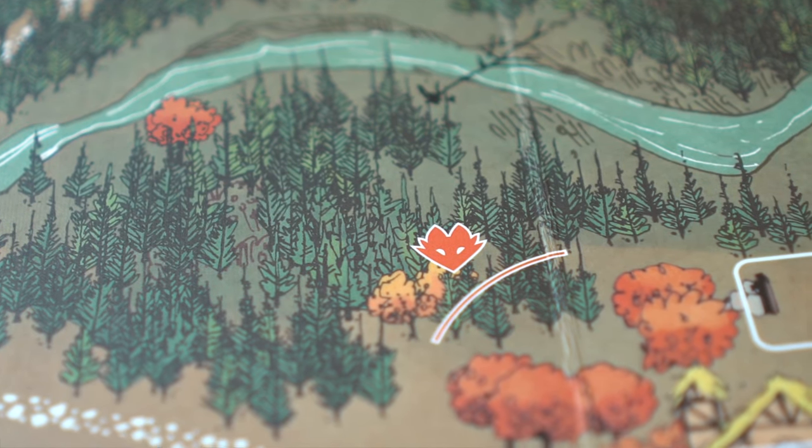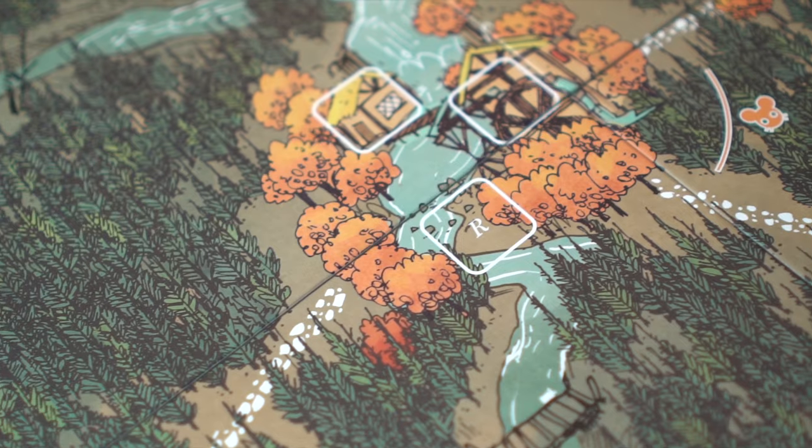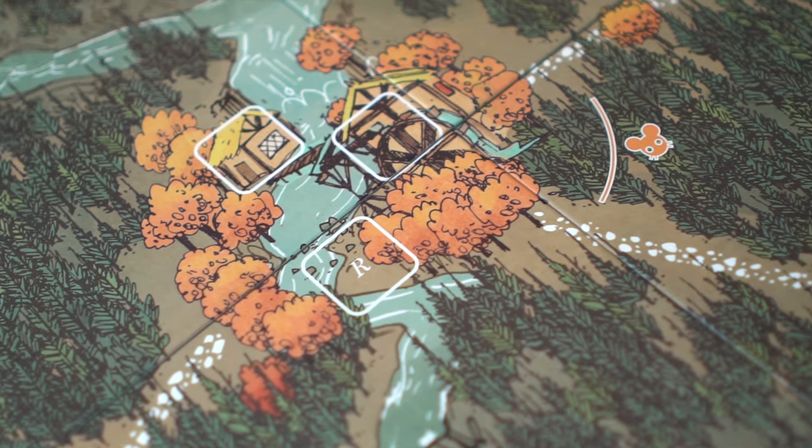Each clearing is also allocated a suit on the fall side of the map. Foxes, rabbits, and mice represent these suits. These suits represent the community that resides in these clearings.